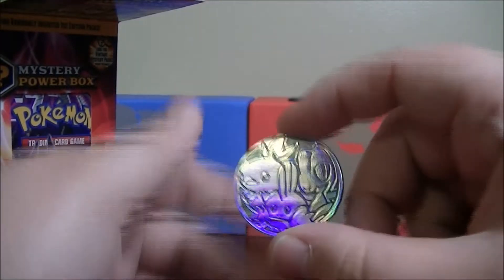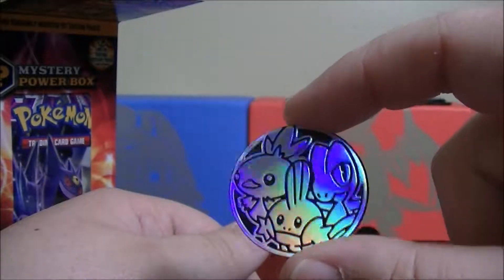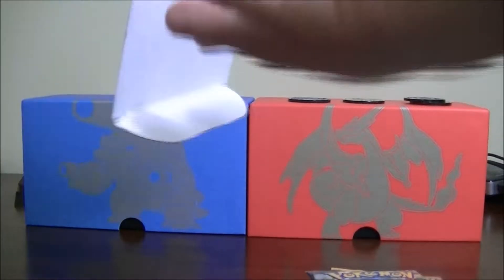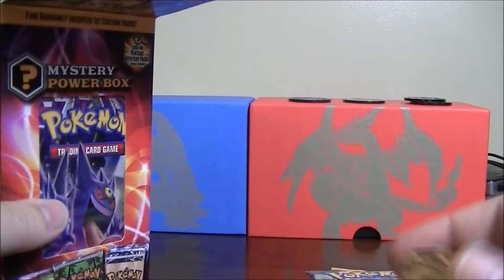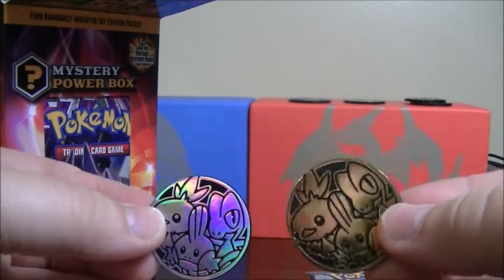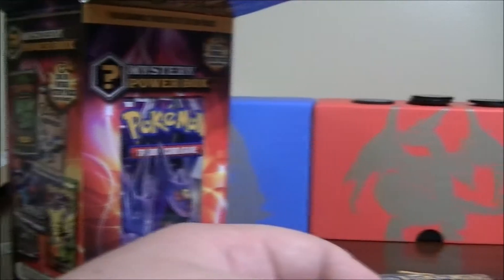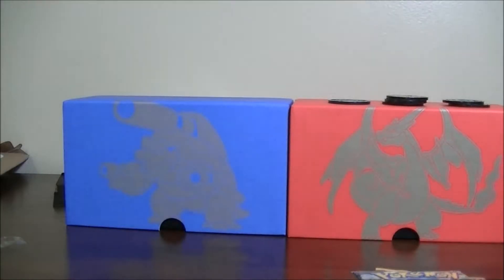An XY Fates Collide. The coin is another coin with the Sapphire and Ruby starters on it. And I'm assuming this is probably going to be a Froakie — no, no, it's a gold version of the first one. So there are the coins. Let's get that out of the way. Bumped the camera a little bit.